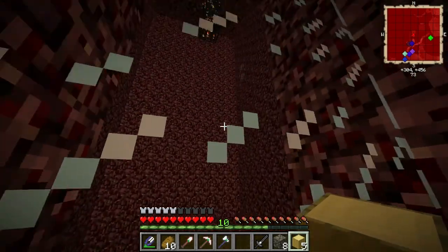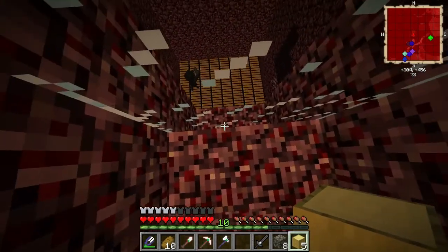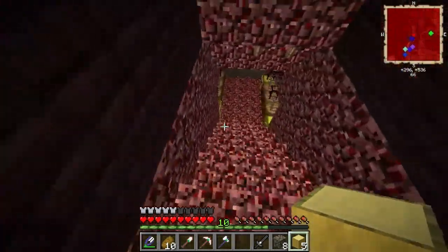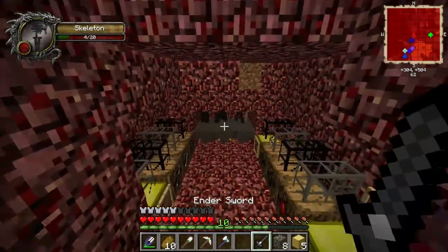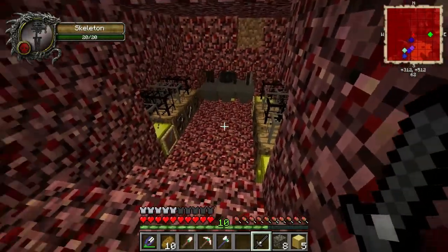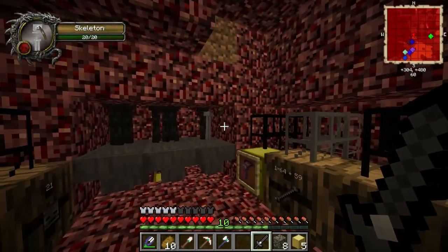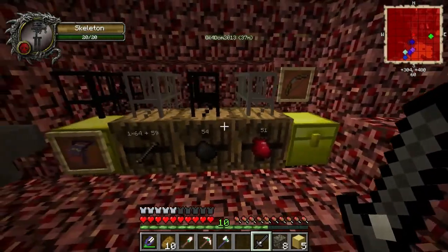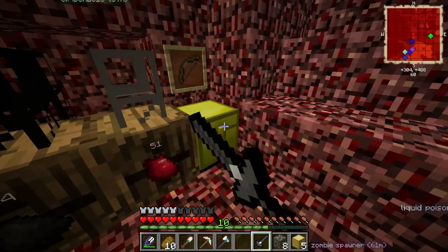The conveyor belts push all the mobs into a two-by-one — well, Dom changed it to a three-by-one spot now, which works perfectly. All the drops automatically go into chests. Spoils bags go in one chest — Dom already cleared those out — and the swords chest is almost full. We've got 21 wither skeletons worth of loot.